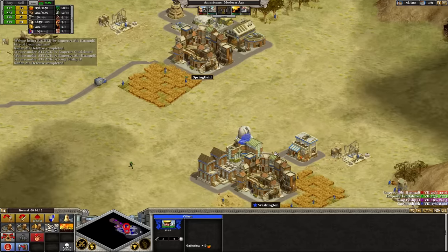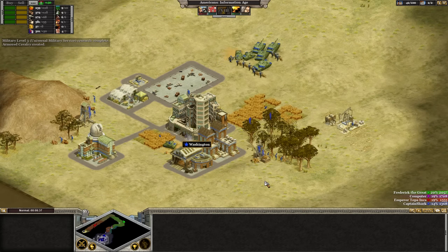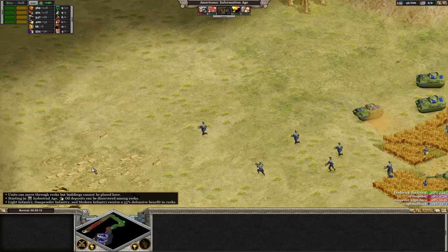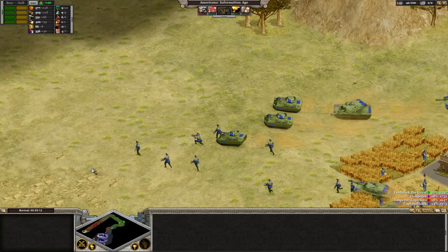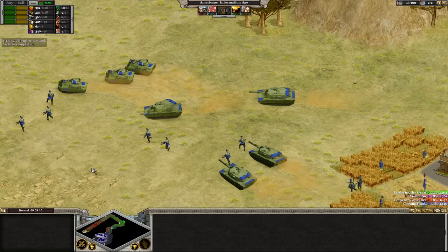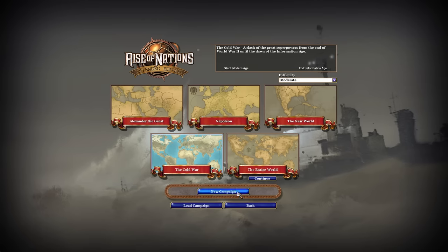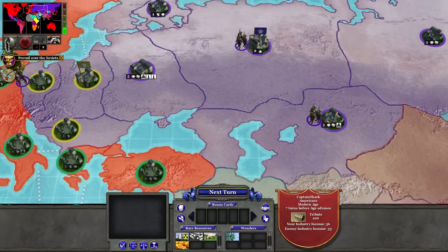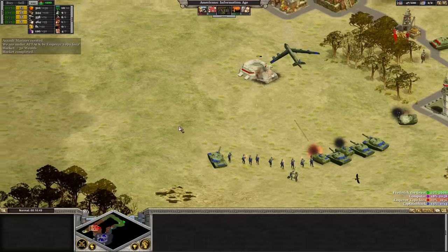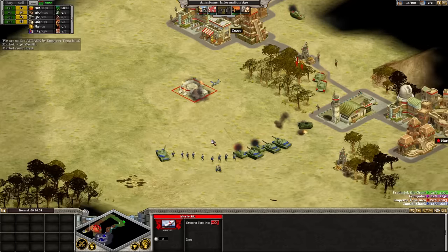It's a fun game with some surprising levels of detail for 2003. The units look great, the buildings are very detailed, and there are little touches like watching World War II-era infantry set up sandbags if they stay long enough in a location — and it actually gives them defensive buffs. It even has a meta campaign mode I must have missed back in '03 — I guess they added that in the expansion. You can find Rise of Nations on Steam fairly cheaply, and it still has an active modding community on ModDB.